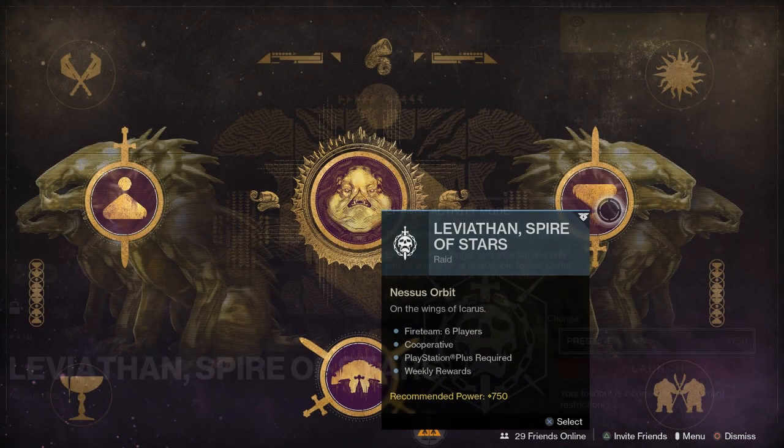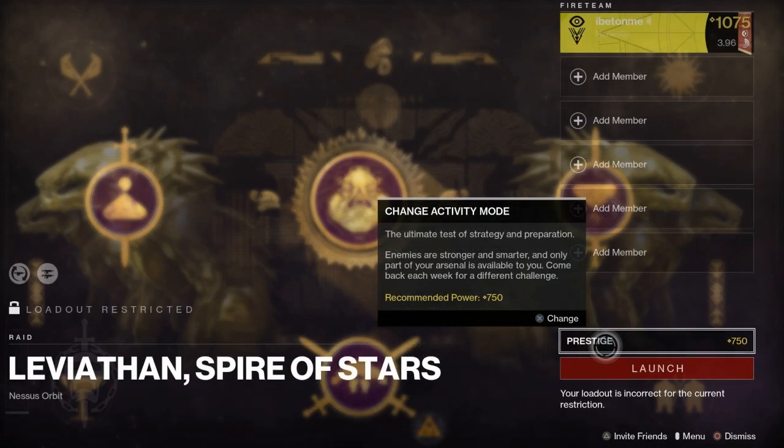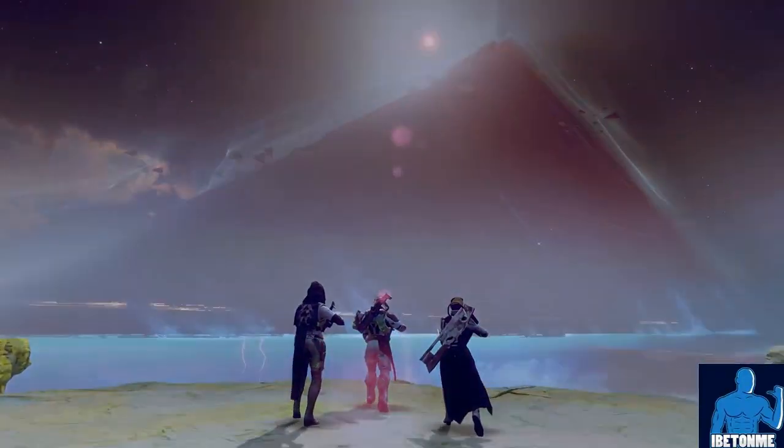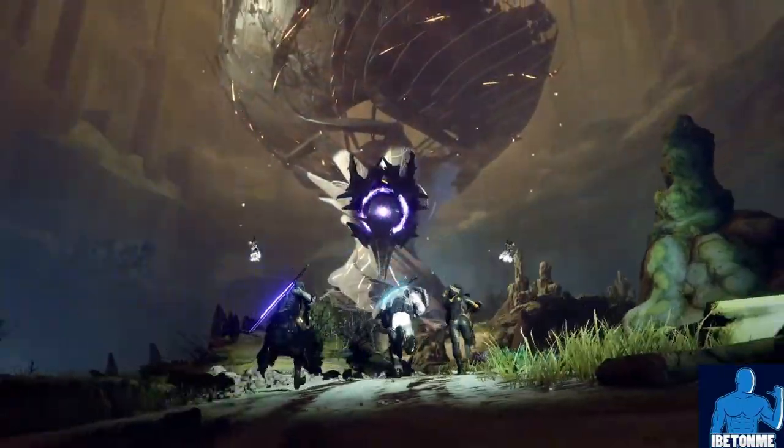To get the Sleeper Simulant catalyst, you can only get it from the Prestige version of the Spire of Stars Leviathan raid. It's a random drop from the chest in the Spire of Stars raid. If you want to know a good farming method, I have a video linked below in the description by Pause Reset Play.